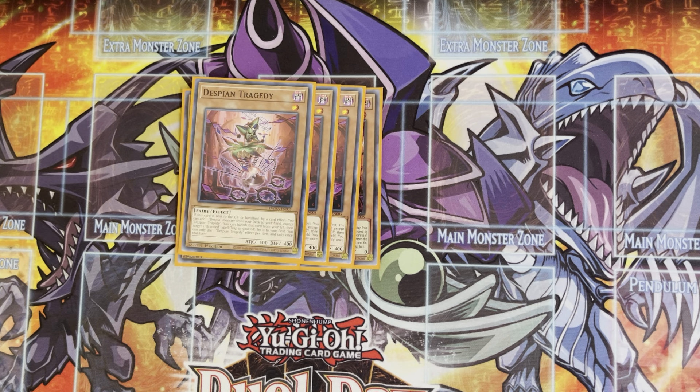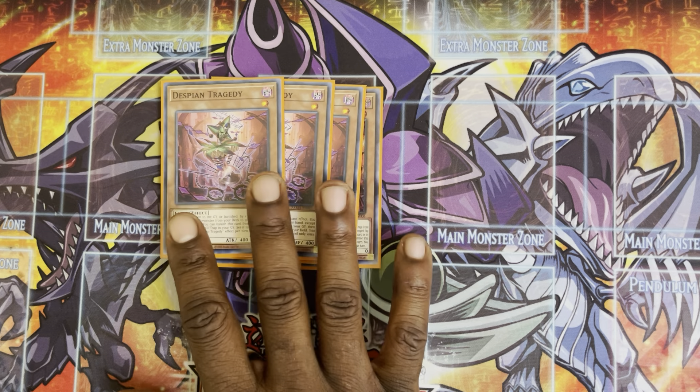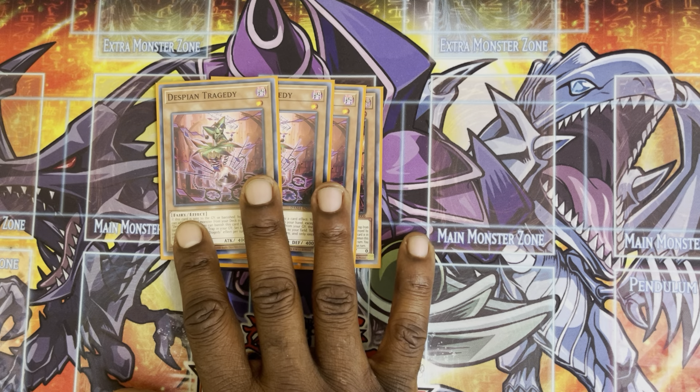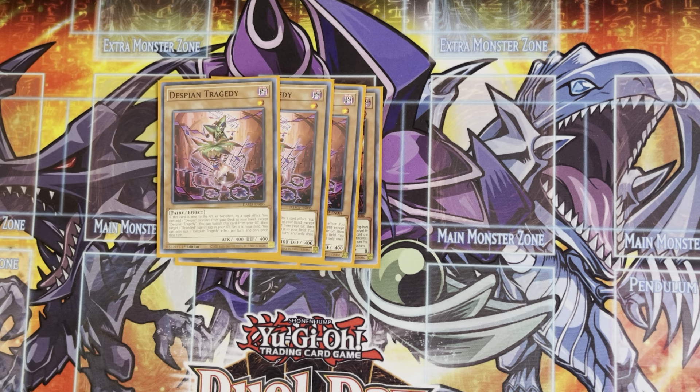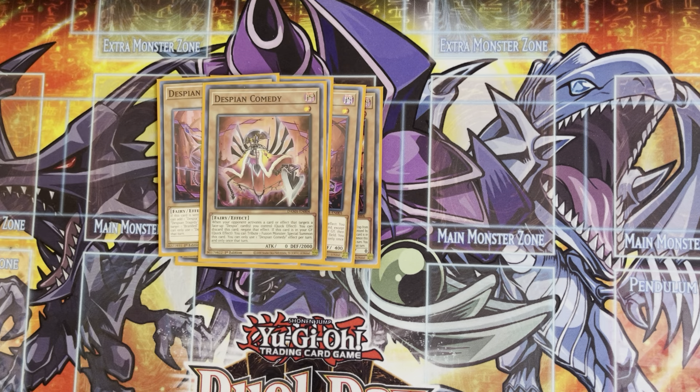After Alibers, we have the next best card — the one you always also want to see — Despian Tragedy. Tragedy is extremely good. His effect is: when he's sent to the grave or banished by a card effect, you can add one Despia monster from your deck to your hand, except Tragedy. That comes up a lot. I know some people cut this card to two, but personally I feel three is best because I always want to see it. You can cut it to two, but I personally don't.